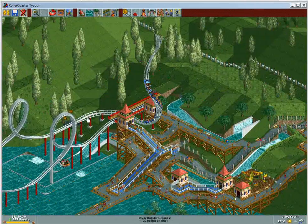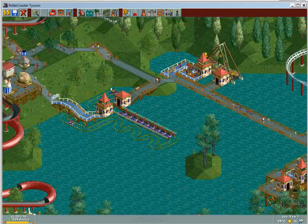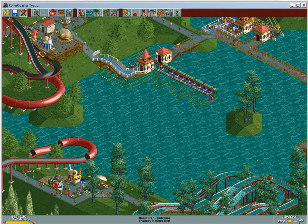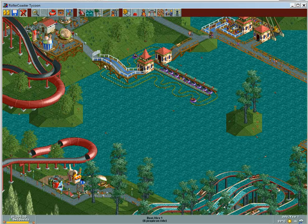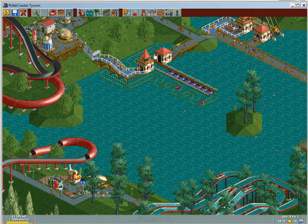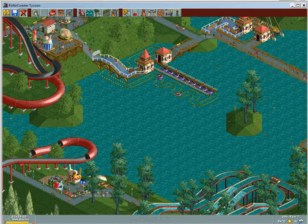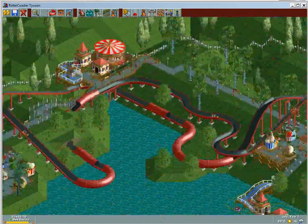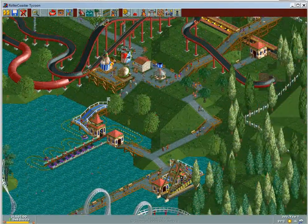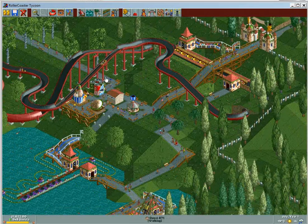If you have a coaster-building challenge — like Razor Rocks, that's an awesome scenario — it's as simple as that. Also, Boat Hire: they don't like to return because supports get in the way. What I recommend is build the track and then put the queue over the track so they can actually get back to the station. Other than that it's a sit-and-wait type of thing. 900 guests by Year 3 is not going to be that hard — I'll probably have 900 by the middle of Year 2.